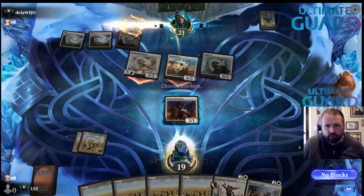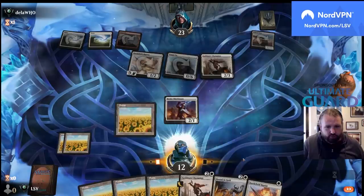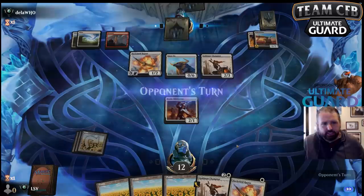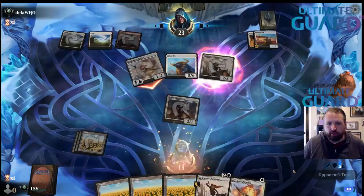Let's see if they have a follow-up into a Goldmaw Champion. They're trotting pretty hard here. I'll Bound in Gold the Colossal Plow and pass — take some damage, but this is just the nut draw. They're going to use Goldmaw — that's a good sign, I wasn't blocking anyway and that means they have nothing else to do.